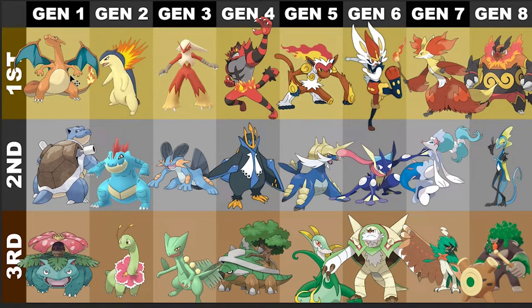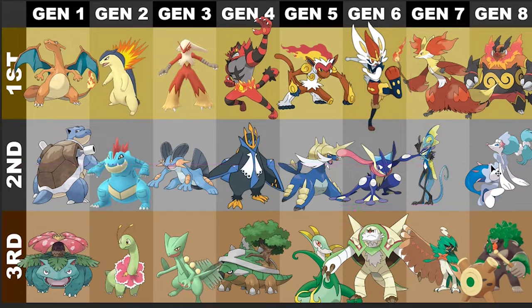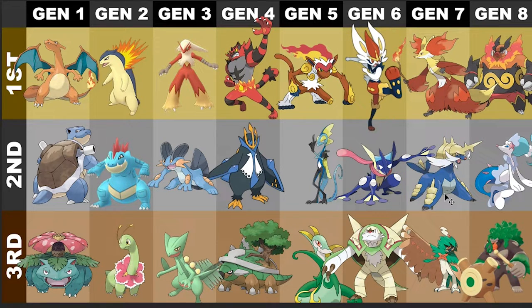Maybe if it had another form that changed into something terrifying, that'd be cool. Next for second place has gotta be Incineroar. I like the wrestler, I like that it's Fire-Dark type because it's a heel wrestler — that's pretty cool. I like the whole bipedal tiger thing. But I gotta give first to Decidueye. A ghost archer is just super cool. I did pick Rowlet as my starter first time through Gen 7, so I might be a little biased, but Decidueye is my number one for Gen 7.